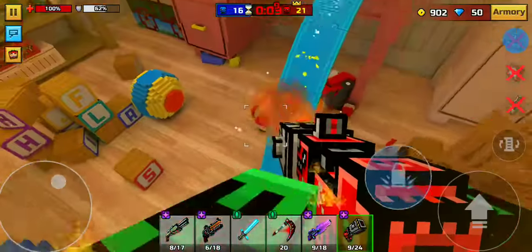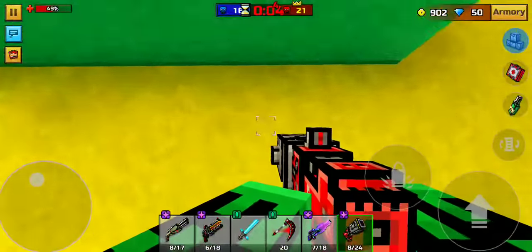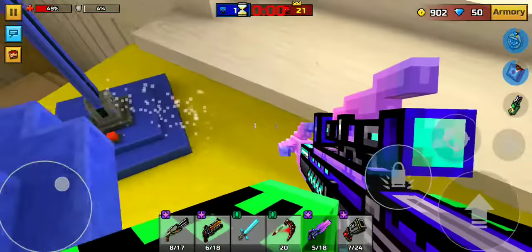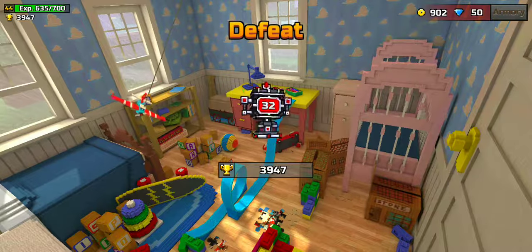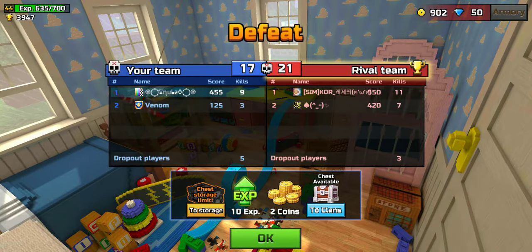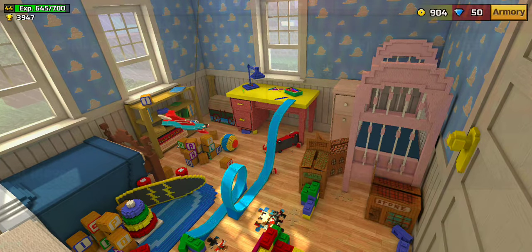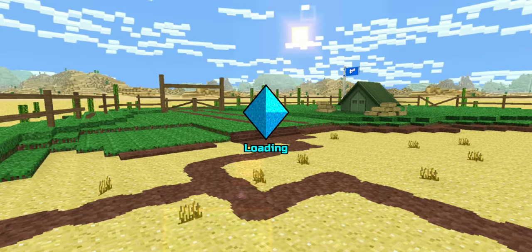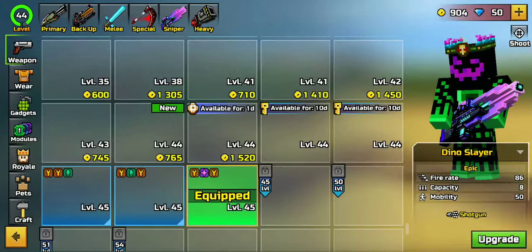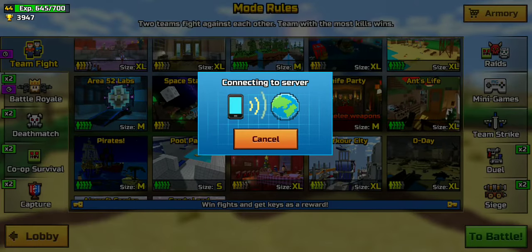Invisibility makes me lose concentration. Defeat — two against two, I got nine kills, pretty good! Okay let's move on. I'm tired of that Orange Killer. I was very laggy there. Let's try Sniper Forts next.